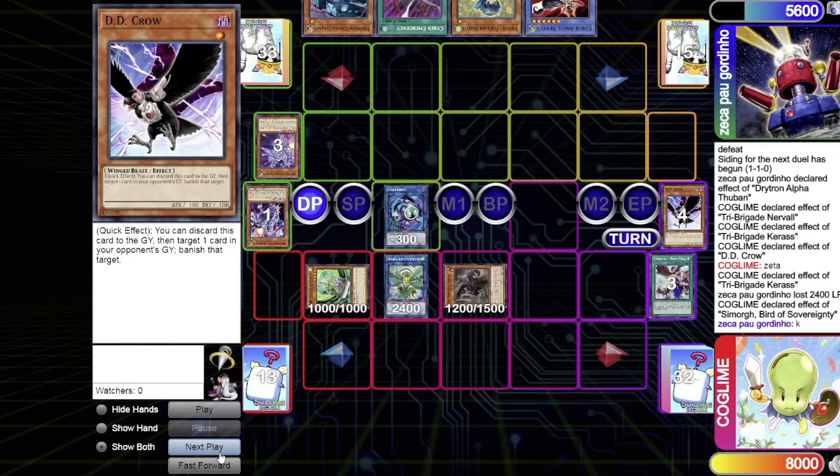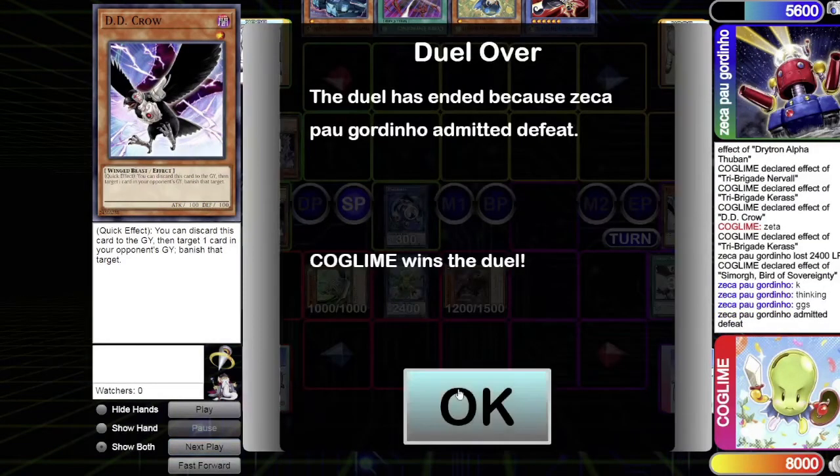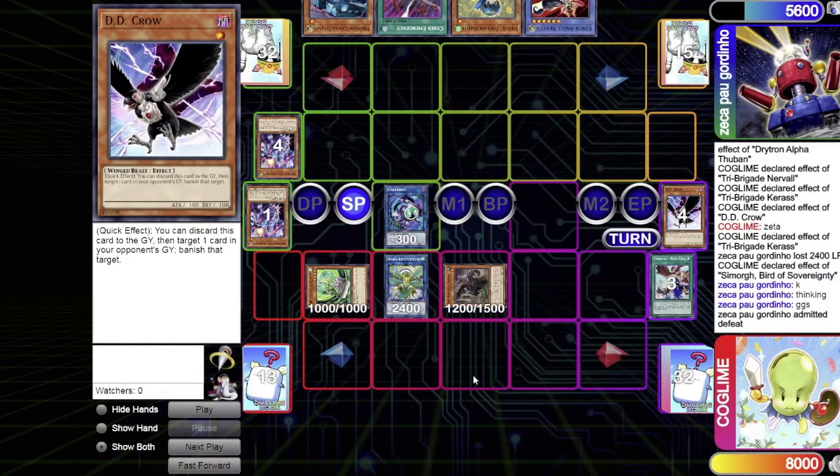Bird Statue is unfortunately targetable since it's not under Some Morge's protection — Linkross is occupying that spot. The Drytron player draws Gamma for their turn but can't really do anything. Diviner was their only real out to Some Morge and they don't have it. They admit defeat. If they had passed back, the Lyrilusc player would use Some Morge's effect, search Cobalt Sparrow, and combo into the OTK from there.